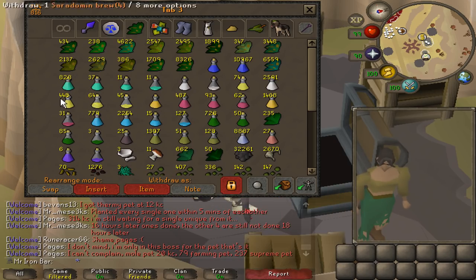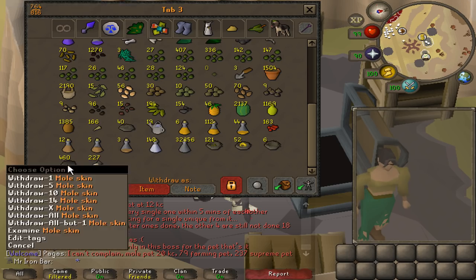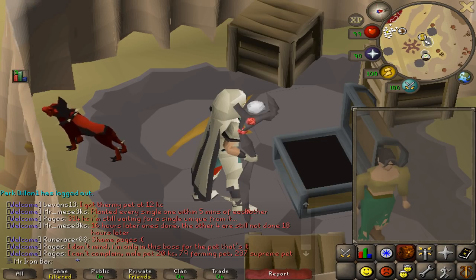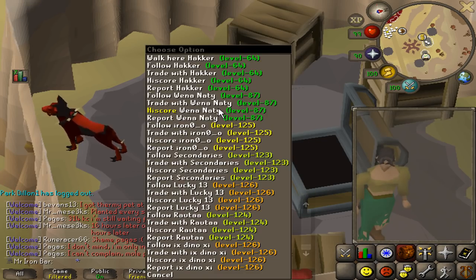Gonna wrap up probably making some super energies and the brews that I have the moleskins and stuff for, and also the super combat sets which will get me quite a bit of XP. So once I do all of that, I'm just gonna check the experience again, but it should be pretty close to wrapping up.